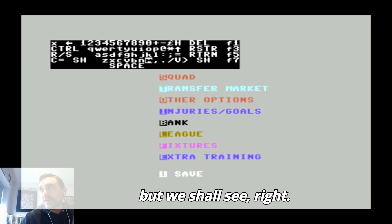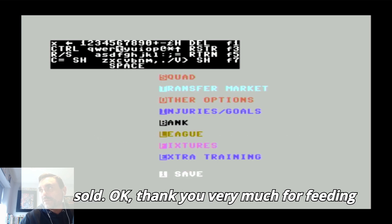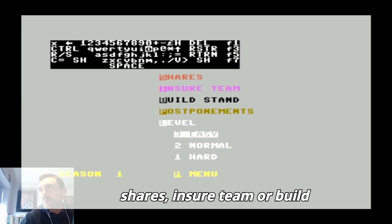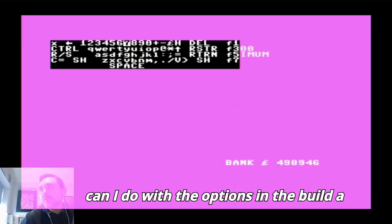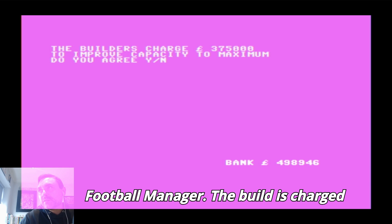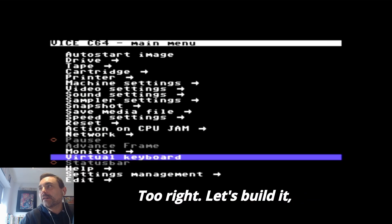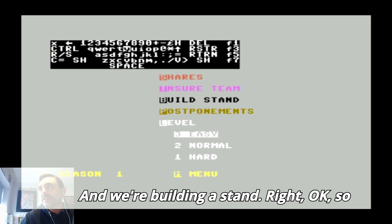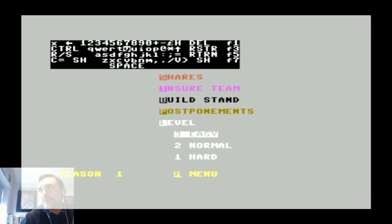Go to the transfer market to see if we can sign a player - all players have been sold. Other options: buy shares, insure team, or build a stand. Build a stand - that'd be cool. The builder is charged 375,000 to improve capacity to maximum, do you agree? Yes, let's build it! I needed to press Y to agree and we're building a stand.